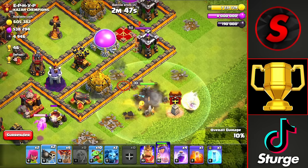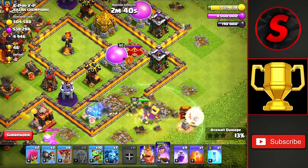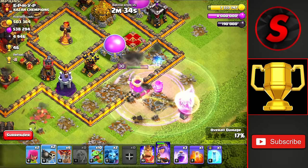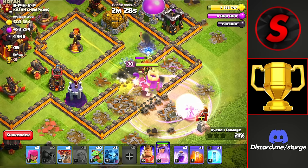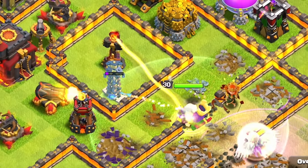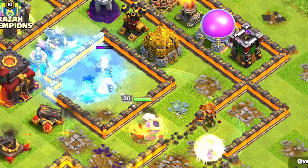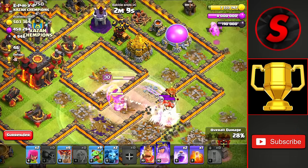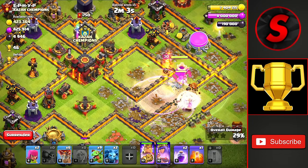We're going to drop a couple of wall breakers because the Clan Castle wall breakers did fail, so we'll open that compartment. She should get into this compartment and head towards the enemy Queen. We'll drop a rage spell to get her back up to full health and get through the enemy hero. You only need one wall breaker inside a rage spell to open a level 10 wall, so we'll get her into the next compartment. She's locked on by the Infernal Tower, but the Frozen Arrow slows it down, so we drop a Freeze just in case.